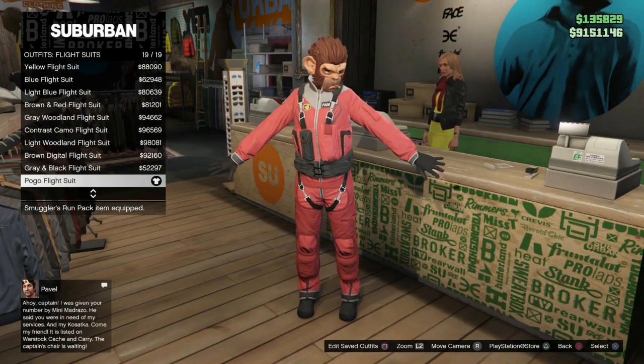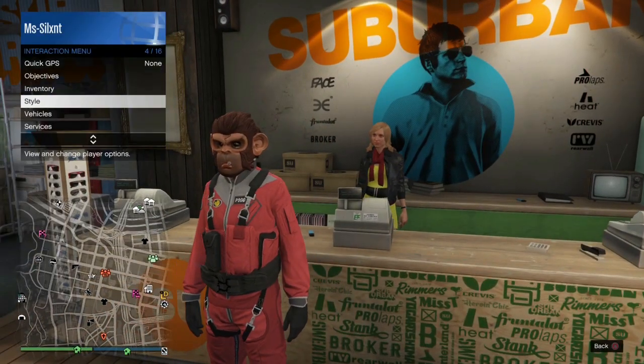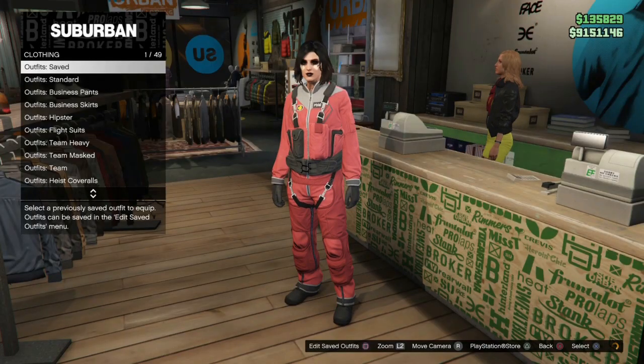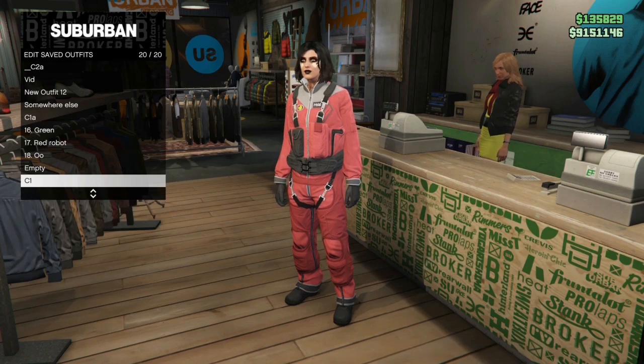For our C1 outfit we're going to apply the pogo flight suit - that's the flight suit, not the character suit. You see me remove the mask but you don't need to. We're going to save this pogo flight suit as C1.